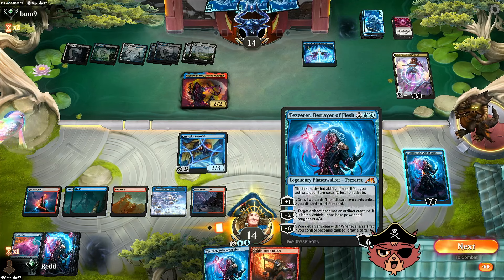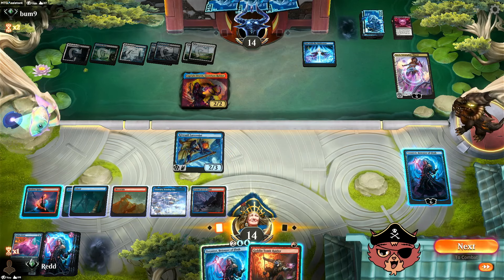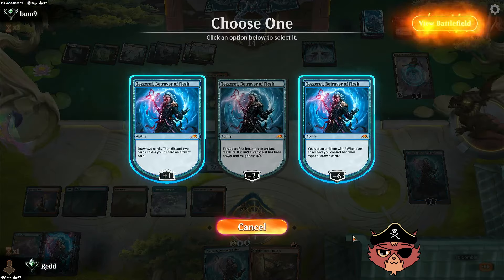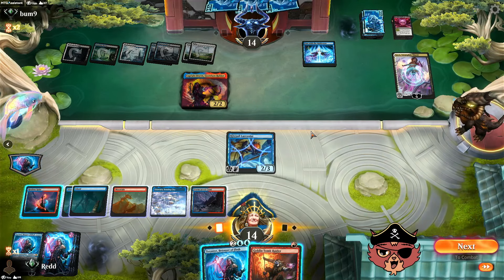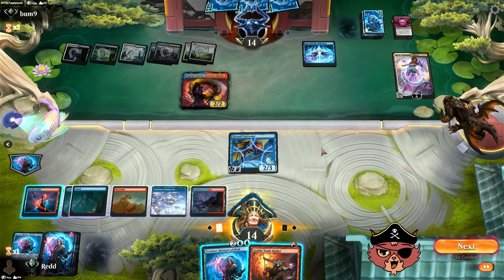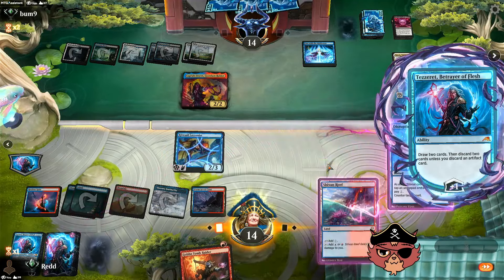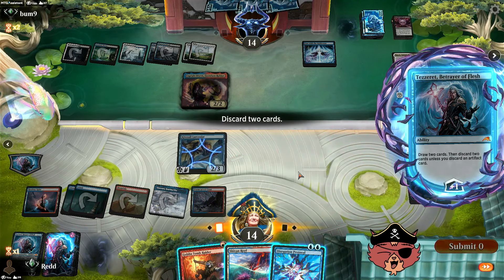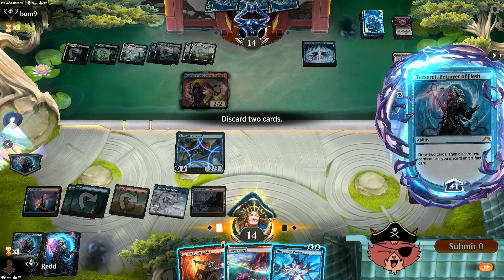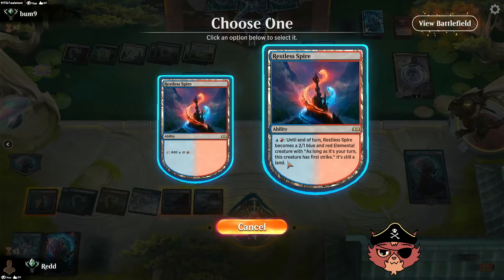We could go minus 6 and get that emblem, attempt to draw every time an artifact's on the board. We have a second Tezzeret too. We're actually really struggling to get artifacts onto this board. I'm gonna get that emblem while we can — maybe we can keep up pace. We do have First Strike swing on the ground with Restless Spire. We'll go plus 1 and see what we see. If we play the other land, power up Spire, they block — we're losing a lot. Let's go for the land and swing with the Spire.